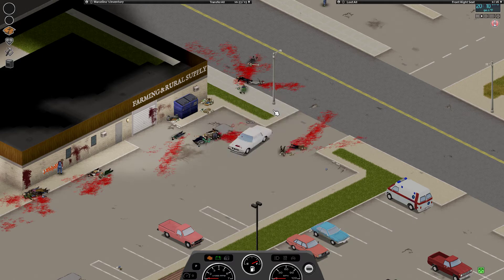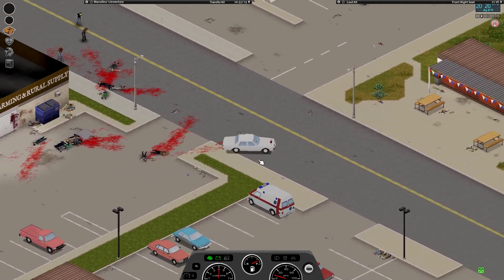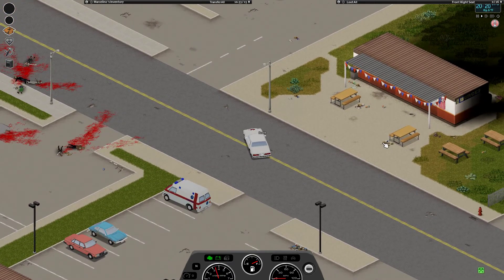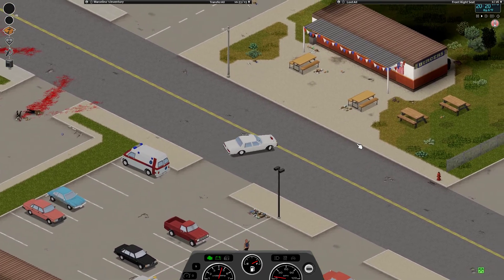Oh, was the car running the whole time? Really? Come on, baby. There we go — that was kind of scary. Our home is that way. A little burger joint — yeah, we should check that place out, there will probably be food in there.